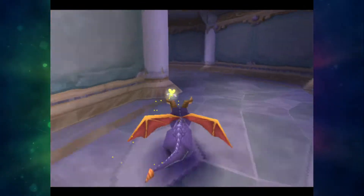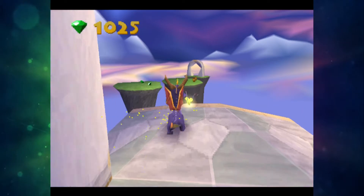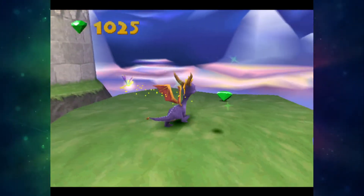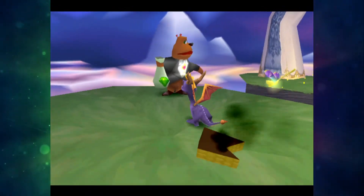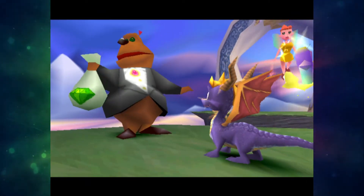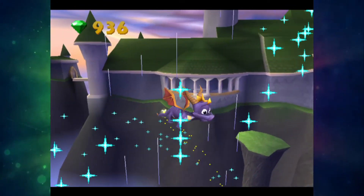Is that skybox different? I might be wrong, but I feel it is. We'll come across that when we get to it later on in the LP. Oh, that's different — that's very different. I don't recall this being here. There are different platforms you have to access to get to the gems. So yeah, I think it's definitely safe to say that Autumn Plains homeworld is the first big level in terms of layout differences, gems layouts and all that.